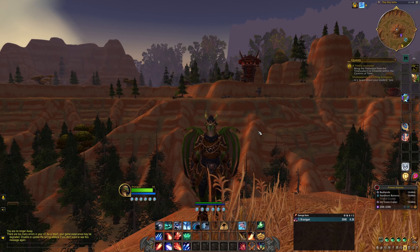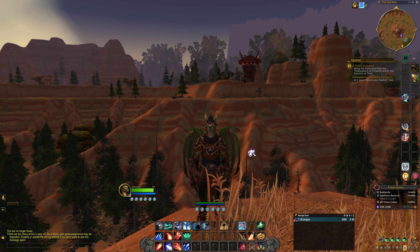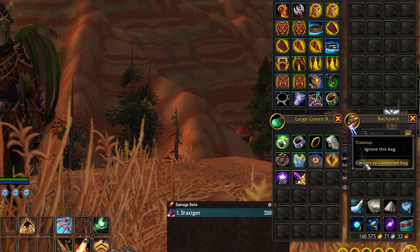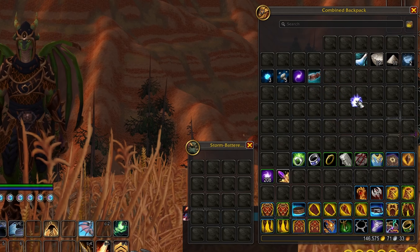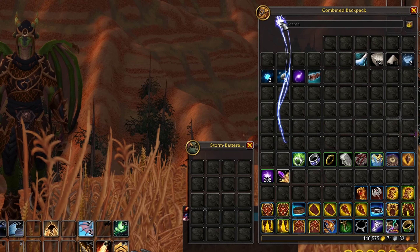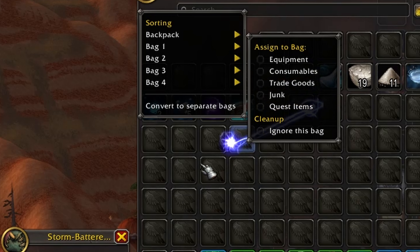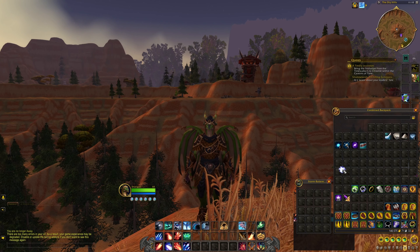Hi, Future Jesse here. Just wanted to show you a quick little thing in case Addy Bags doesn't actually work when Dragonflight launches. If you open your bags and click this button and go to 'convert to combined bag,' you get the functionality of bag add-ons built right into the default UI. You can click a little button to auto-sort, and you can sort by equipment, consumable, trade goods, junk, and quest items. So it does give you most of the functionality of the top bag add-ons with the default UI.